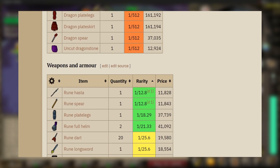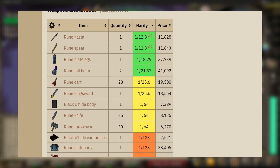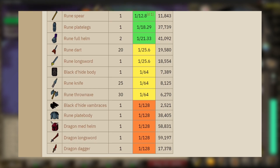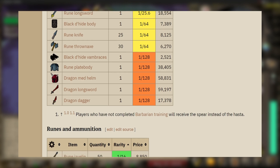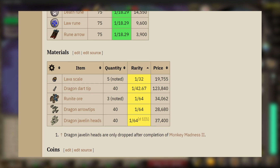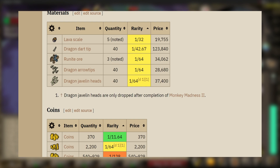I would only alch the Dragon Plate Legs and Skirt if you want some profit. There are also a lot more alchable items, such as the Rune Hasta, Rune Spear, Rune Plate Legs, Rune Plate Body, 2 Rune Full Helms, Rune Longsword, Black Dragonhide Body and Vambraces, Dragon Med Helm, Dragon Longsword, and Dragon Dagger. Other items such as the Darts, Knife, and Throwing Axes you can keep and sell in the Grand Exchange later. For runes, they drop Blood, Death, Soul, and Law Runes, as well as some Rune Arrows and Rune Javelins.